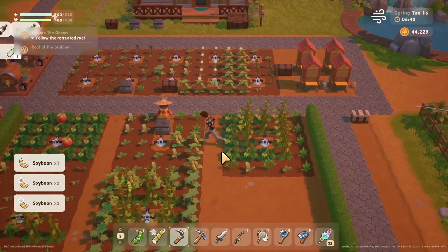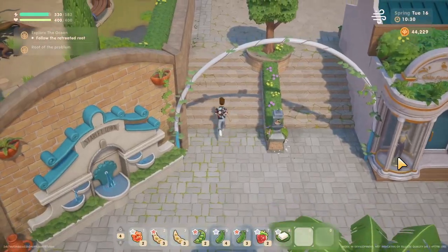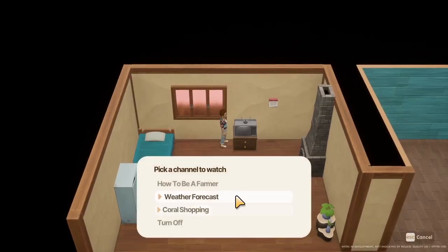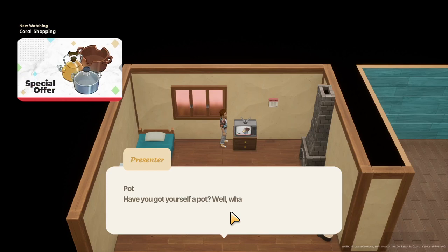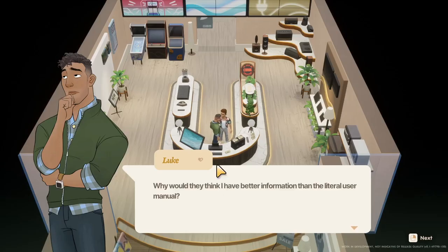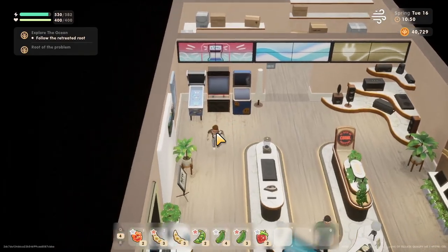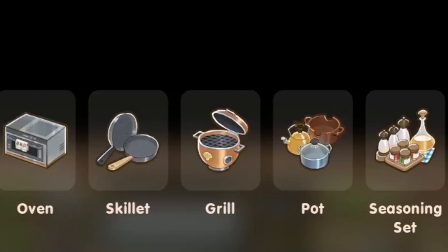Once your house is upgraded, you're only halfway there — you've got a kitchen with nothing in it. This is where the store Socken and Pan comes in. You may have noticed that every Tuesday there's a program on your TV called Coral Shopping. It announces that a new item is available for purchase. All of these are cooking related. This stock rotates every week and has 9 different utensils, meaning you'll take at minimum 9 weeks to get every utensil in the game — that's at least 2 seasons of gameplay.